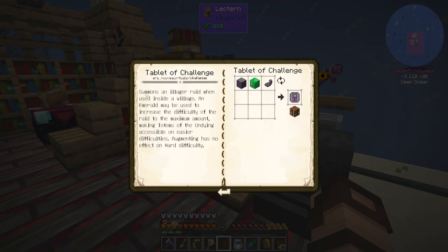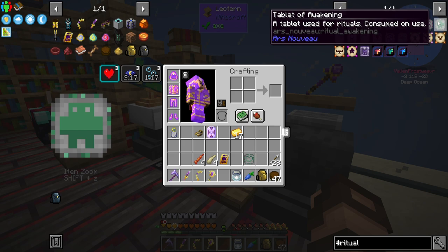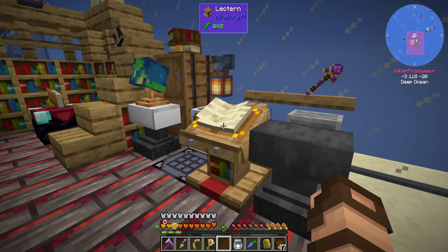Looking up the Tablet of Challenge — it summons an illager raid when used inside a village. Emeralds may be used to increase the difficulty of the raid, making totems of the undying accessible on easier difficulties. And Awakening — it awakens nearby archwood trees into wailed walkers. Walkers can be given a position in the world to guard against hostile mobs. They will heal over time and turn into wailed waddlers if they die. To create a wailed walker, perform this ritual near the base of an archwood tree. That sounds really cool — so you're animating these into tree ents of some sort. I might actually do that at some point, but just not today.